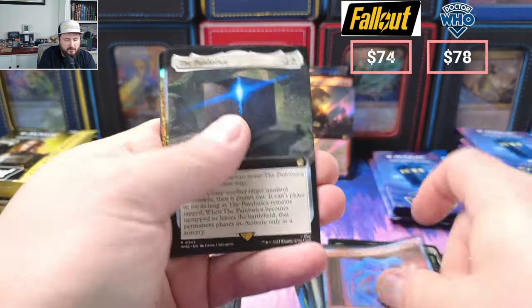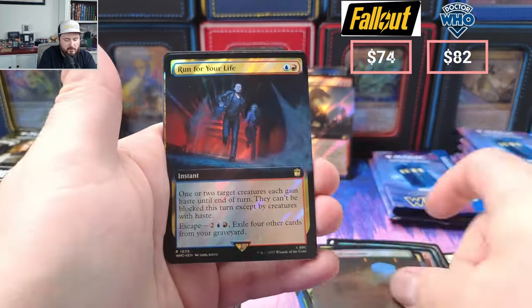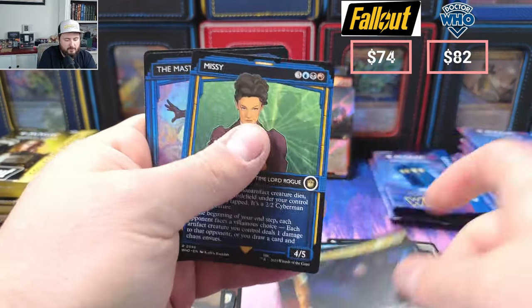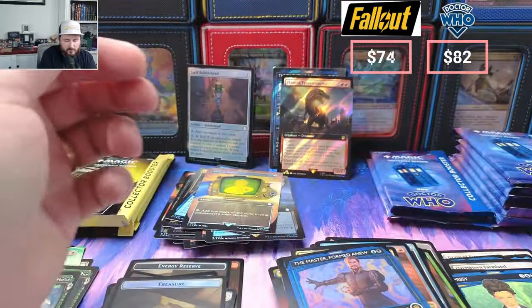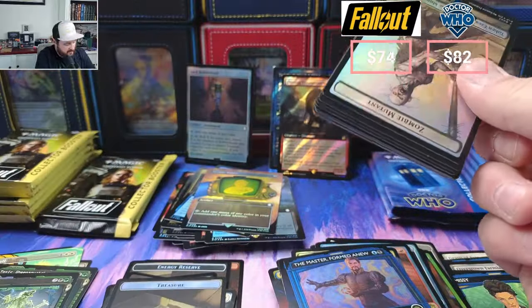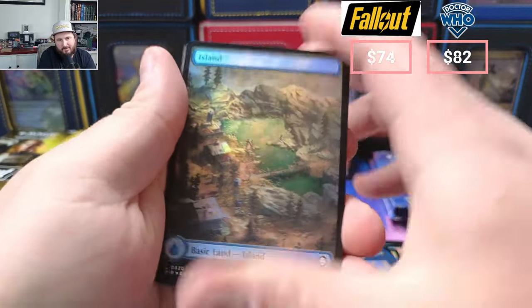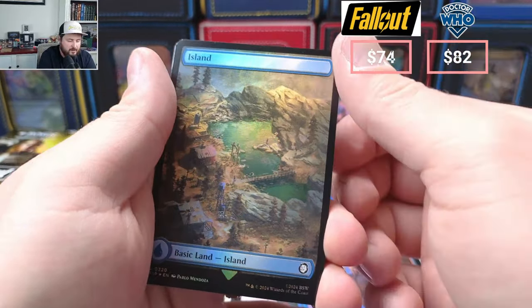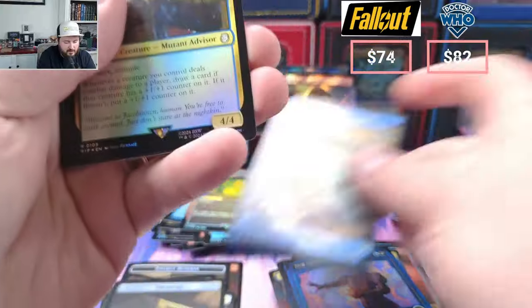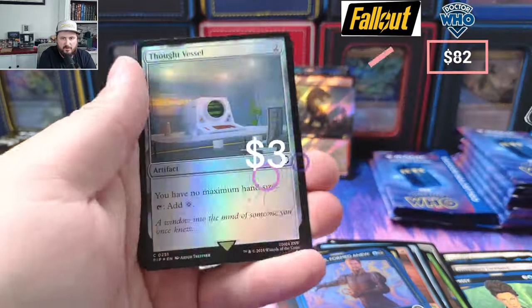Mirror, farmland, Wander, Abandon, Run for Your Life, For Town, Formed Anew — Missy, and again Formed Anew. There's not as many crazy hits in either of these two boxes. You're kind of going after the serialized cards, going after some Dinosaurs in Doctor Who, going after a couple of the nice borderless hits. But I think things are kind of lacking — what are you chasing? Temple of the False God, Thought Vessel — nice.